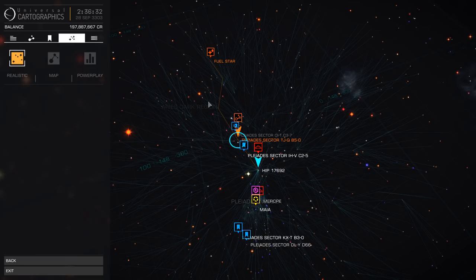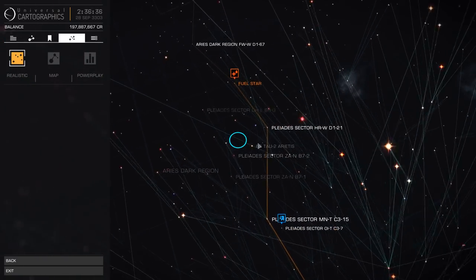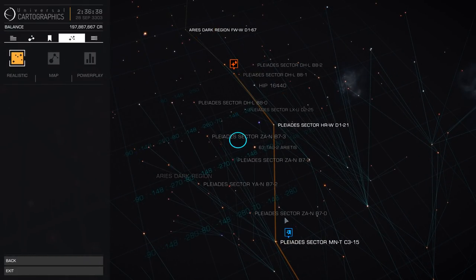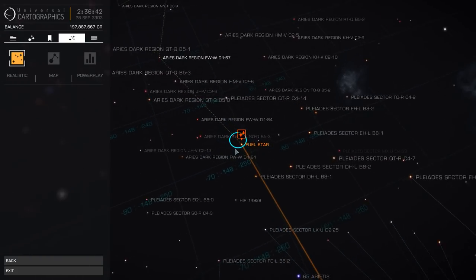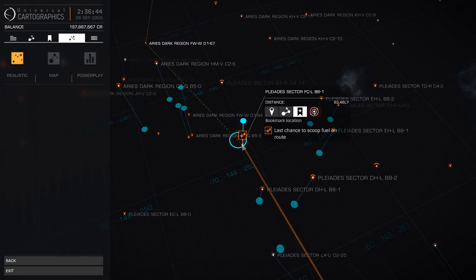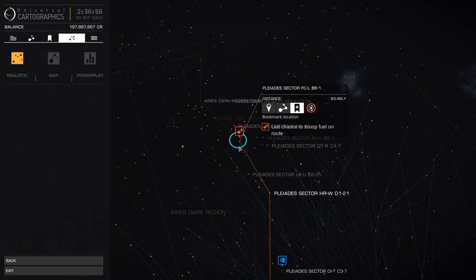A nice thing they added in yesterday's update was the fuel star indicator. You've got a solid line for your plotted route, and the last scoopable star on your route shows the dotted line for where you can't get with your current fuel load. That star is scoopable - take advantage of it, fill the tank.